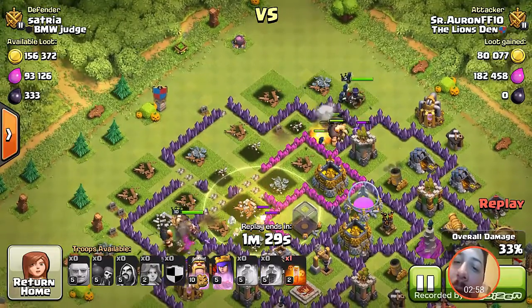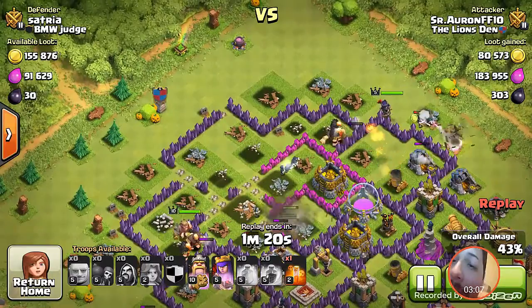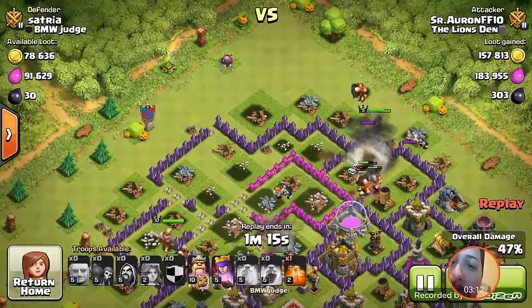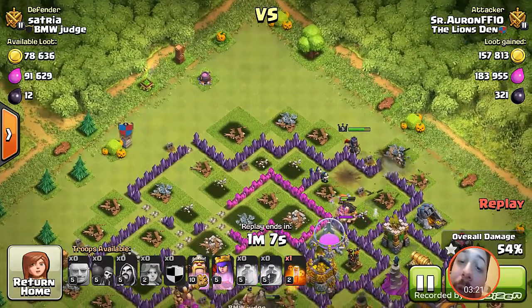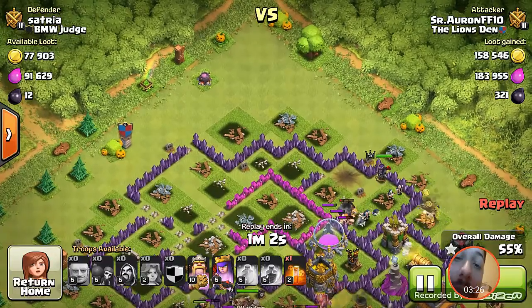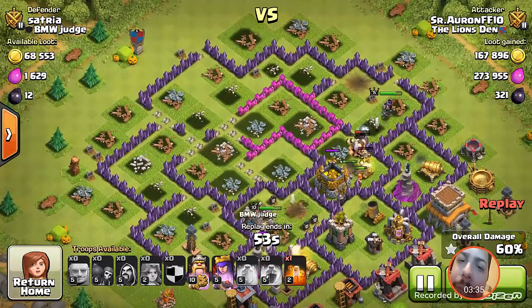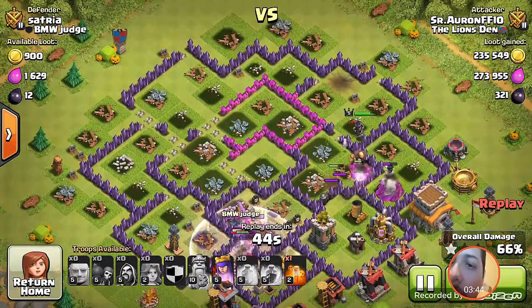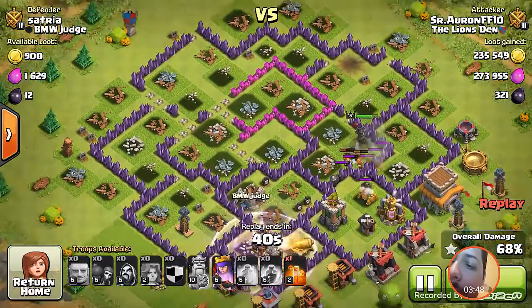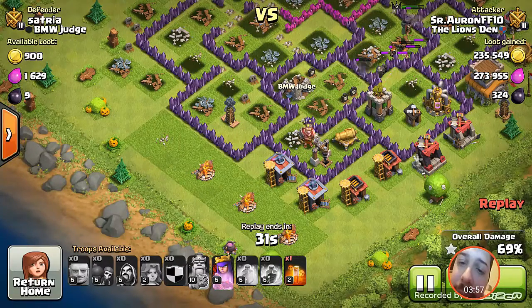Another thing I was hoping they'd come out with is a ranged wall breaker — maybe a witch that summons wall breakers, or a special troop that throws bombs at walls to blow them up. As a Town Hall 9 going up against Town Hall 10s with inferno towers, I'm pretty much screwed because my rage wall breaker strategy doesn't work on inferno towers and I don't have freeze spells, so I'm at a huge disadvantage. I'm really hoping they come out with a ranged wall breaker.